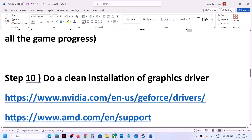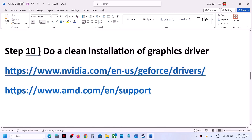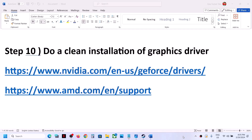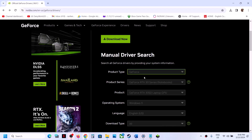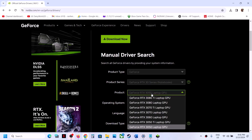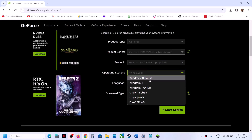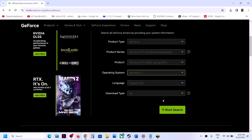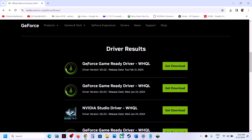The next step is to do a clean installation of your graphics driver. If you have an NVIDIA card, go to the NVIDIA website; if you have an AMD card, go to the AMD website. On the NVIDIA website, select the right product type — for example, GeForce — then select the right product series, your specific graphics card, and your Windows version (Windows 10 or Windows 11). Click Start Search.